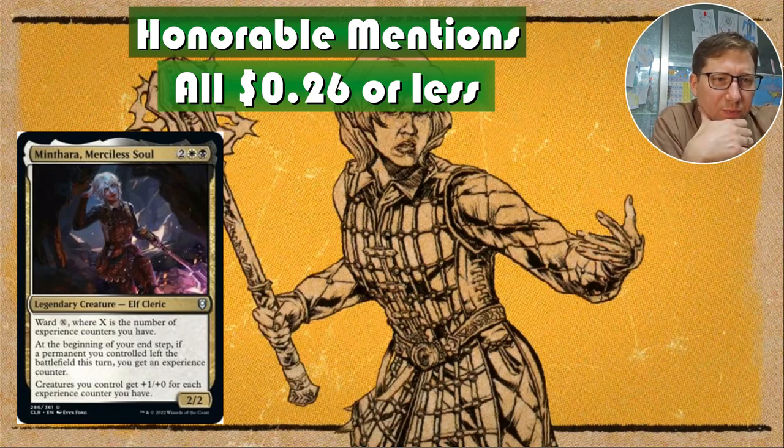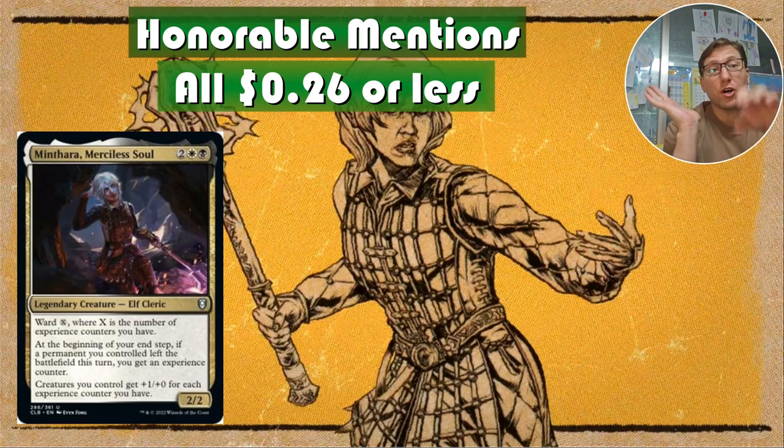Ward has its issues, but the key ability is: at the beginning of your end step, if a permanent you controlled left the battlefield this turn, you get an experience counter. Creatures you control get +1/+0 for each experience counter you have. The important thing is the experience counters are on you, not on her — so if she leaves and comes back via recursion, you do not lose those counters.